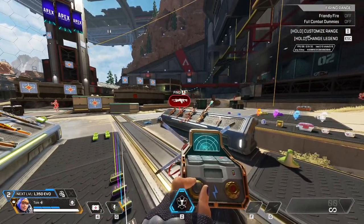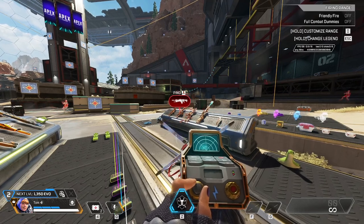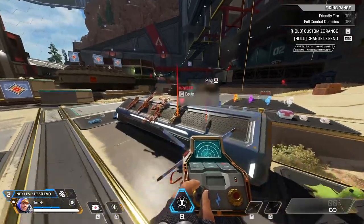In Apex Legends Season 22, there has been a change to the weapons in the care package rotation. Let's run down all four different mythical weapons that you can find in the care package after the first ring has closed.